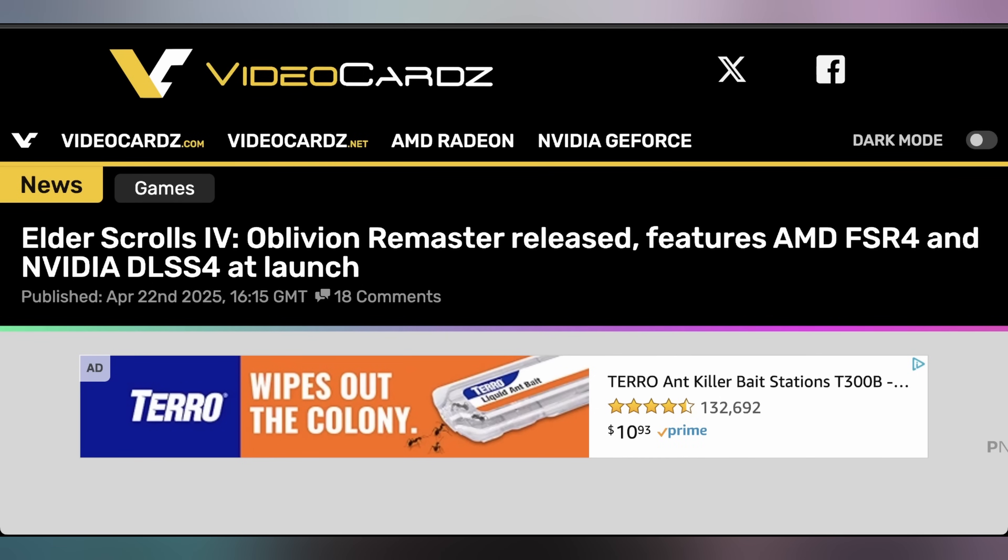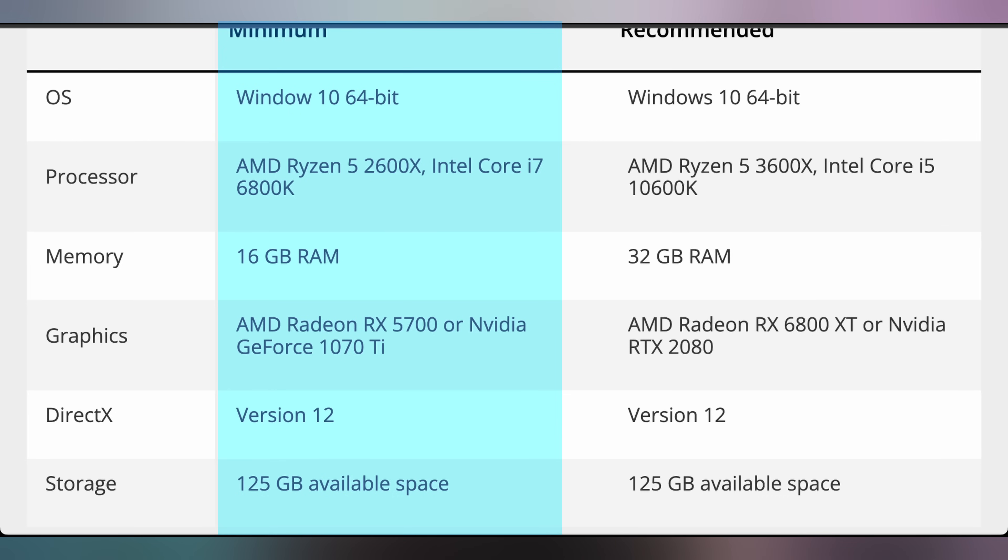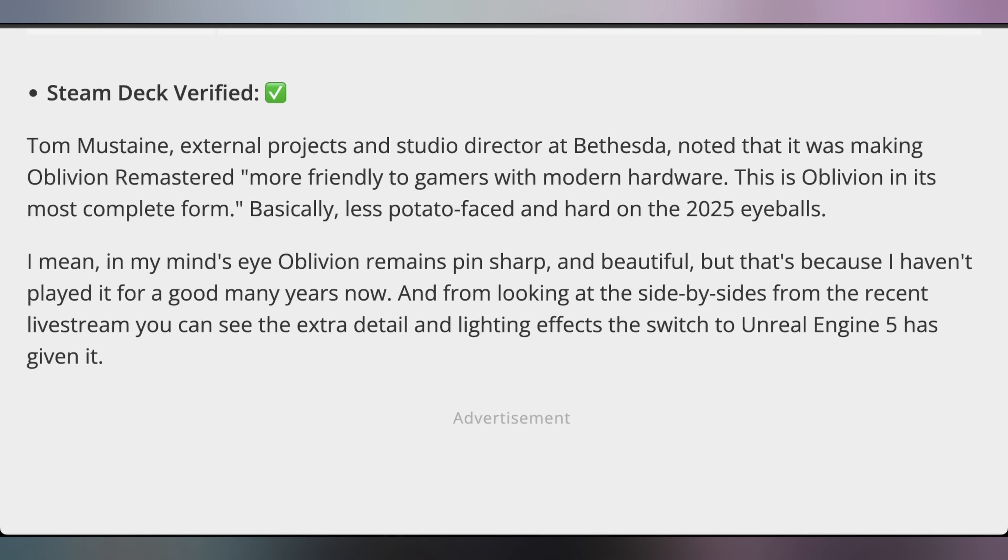FSR 4 and DLSS 4 are both supported at launch, as well as the PC specs — not that bad in terms of a modern game with all of those feature sets in Unreal Engine 5. Minimum specs are a Ryzen 5 2600X or Core i5 6800K with an RX 5700 or GTX 1070 Ti and 16 gigs of RAM. Recommended is a 3600X or 10600K with an RX 6800 XT or an RTX 2080. The only thing that's not gentle is the 125 gigabyte download size. However, with its lower system requirements, it is also Steam Deck verified, which is something that Kyler didn't expect — he was like, I love this, but I'm not going to be able to play it on my Steam Deck. You'll be able to, Kyler. Congratulations.